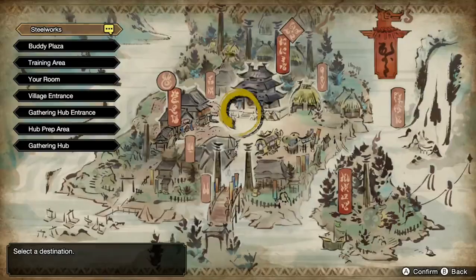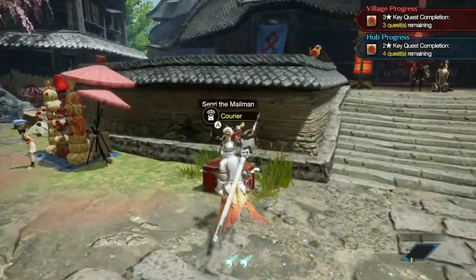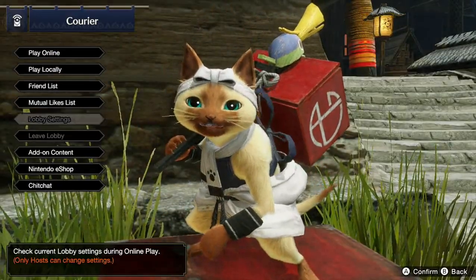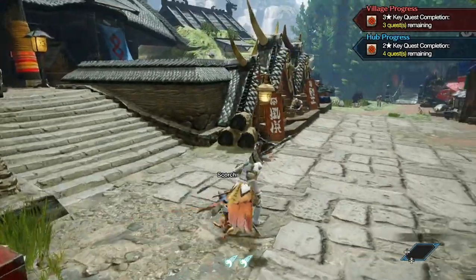For those who don't know how to get it: if you have any pre-order DLC or similar, you can enter Steelworks and get your layered armor through the addon content, then equip it from there.